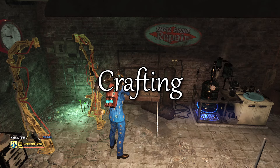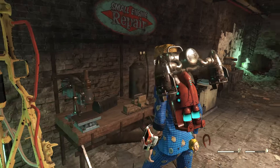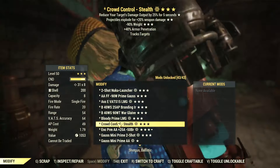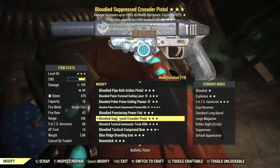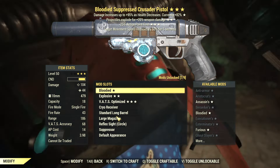First you'll need to have a Crusader pistol. You learn the plans from daily ops, or you can buy the plans from Minerva when they're on sale. Once you learn the plans, you can get them in random drops from events or expeditions.